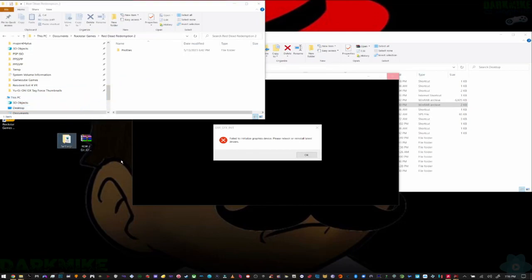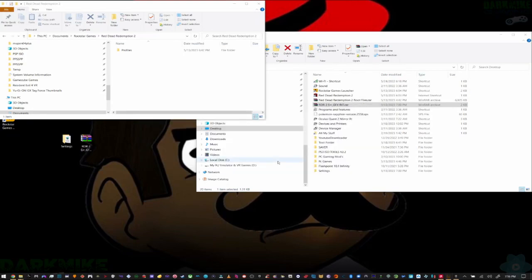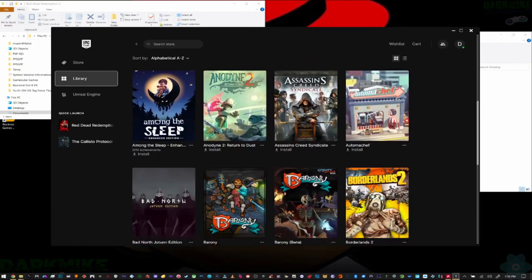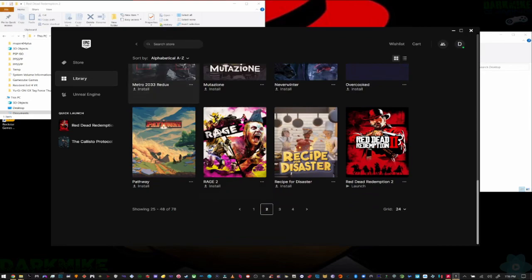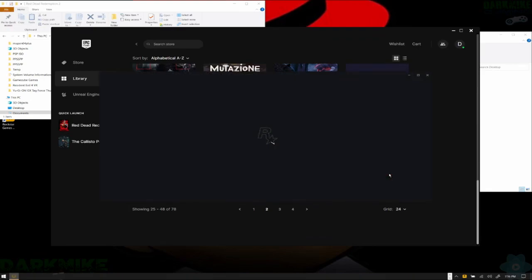Before I do that, let me show you the problem. It will pop up just like this — no gimmicks. You will get this error if you don't do the fix. I'm going to hit OK, then go to Epic Games, go to my library, scroll down, and there it is — Red Dead Redemption 2. I'm going to run it. It says running. I'm just showing you so you know what you're dealing with.